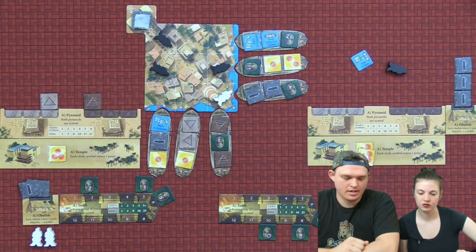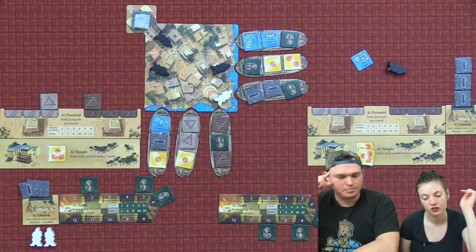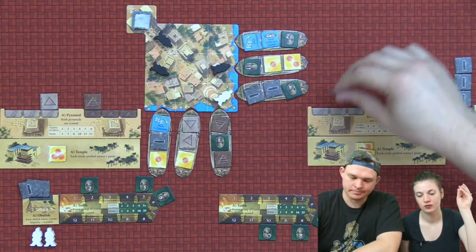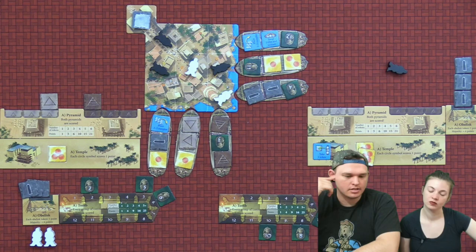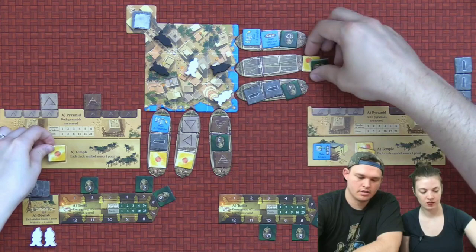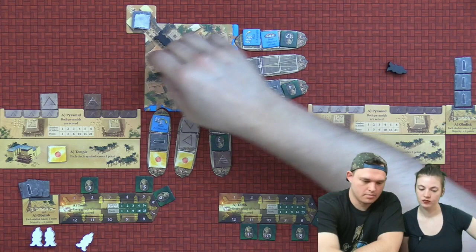I really should try to get some pyramids at this point — pyramids are good, and it's kind of thematic to the game. I'm going to unload this. So I get the middle one, and you get the two on the ends. Take my workers back. We need three more tiles.